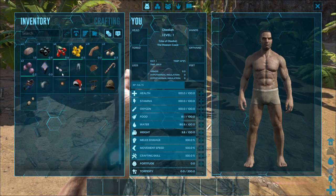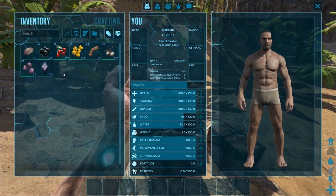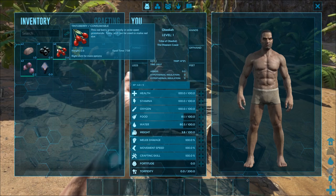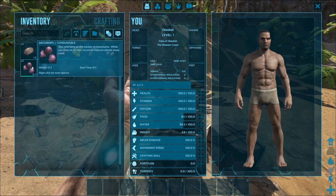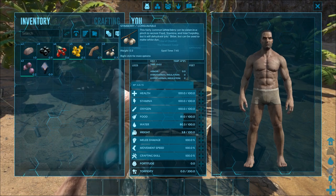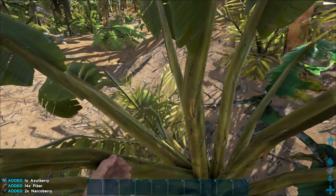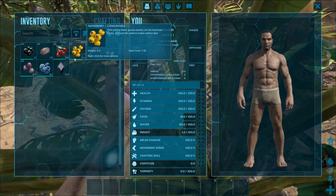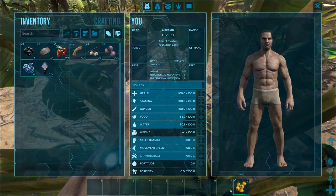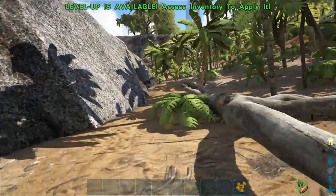Press I to open your inventory. You'll see everything you picked up along with some starter skins you can drop or keep. The berries you'll find are: tinto, amber, and meejo berries which you can eat; narco berries which put you to sleep; stim berries which restore stamina; and azul berries which are basically blueberries. To eat, hover over them and press E, right-click and consume, or place them on your hotbar and press the corresponding number key.